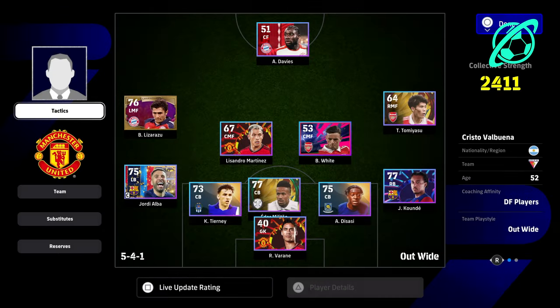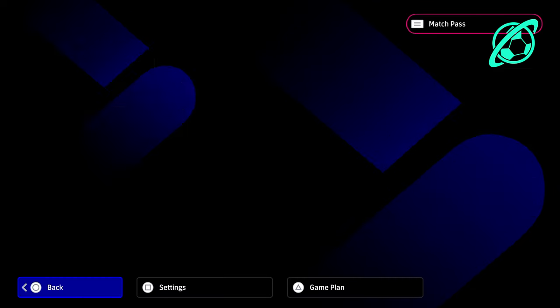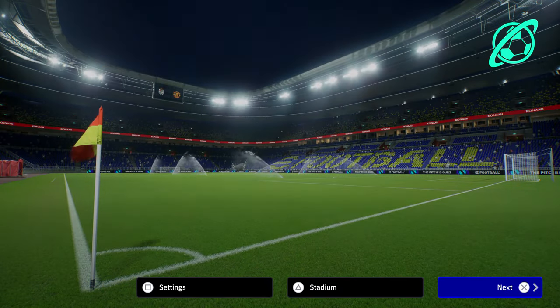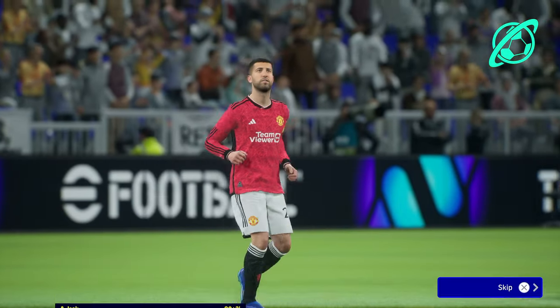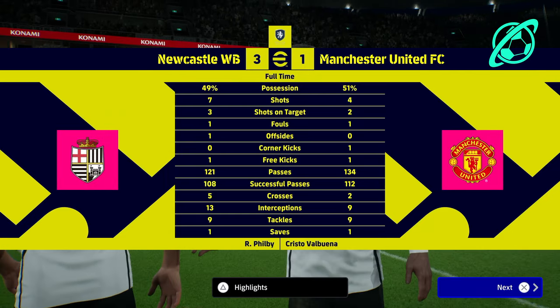With Valbuena, we've gone for a 5-4-1 formation with Davies up front. You have to play this match on Legend difficulty, but that also means you're going to get way more experience points. When we start the match, we're actually going to sim it — we're not going to sit there and play it. We're going to lose 3-1, which doesn't really matter.